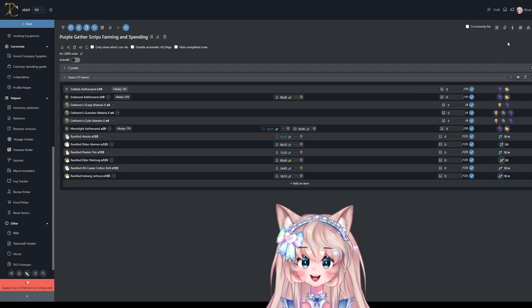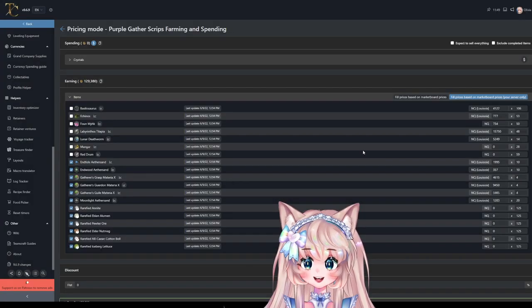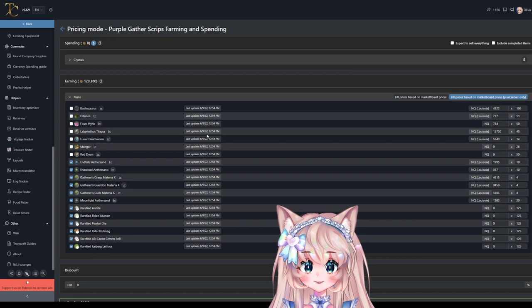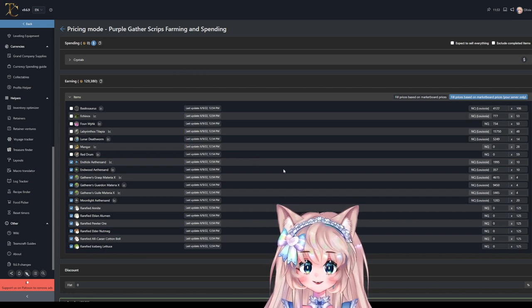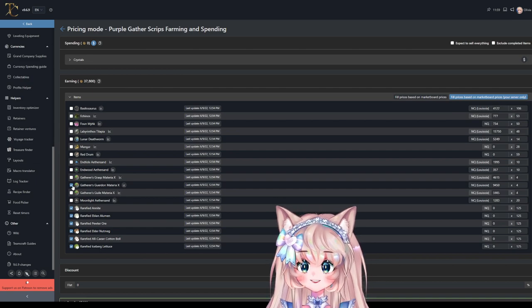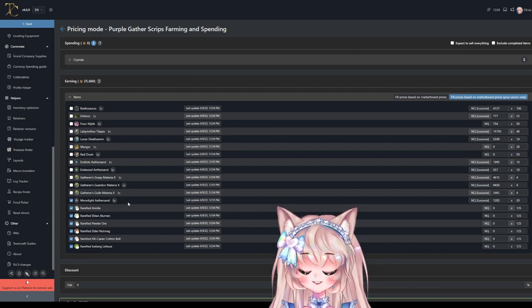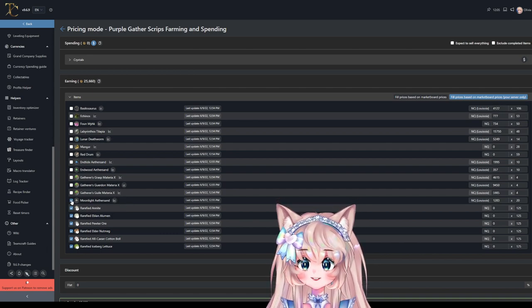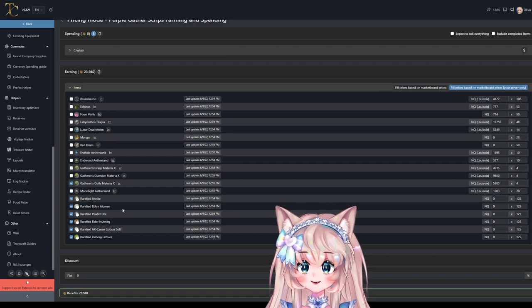To see what to spend your scripts on, go to pricing mode and fill in your information. This is calculated per 2,000 scripts — you can get 10 Aether Sands or materias for that amount. On my server, the best spend for 2,000 purple scripts would be the Guerdon Materia X at about 37,000 gil. Next would be Moonlight Aether Sand at about 1,283 gil for 20 per 2,000 scripts. This is a very easy way to see what's best for you and where to find the items.